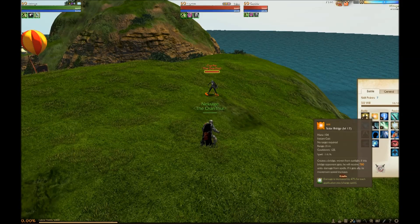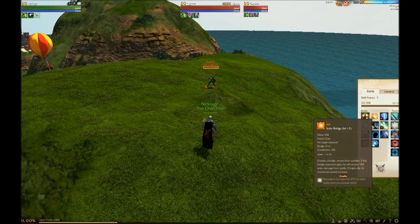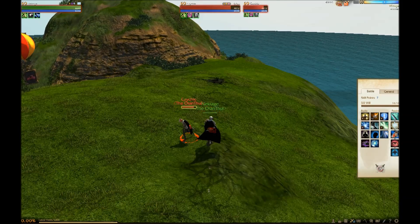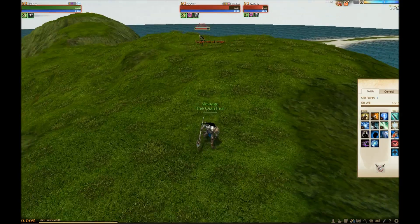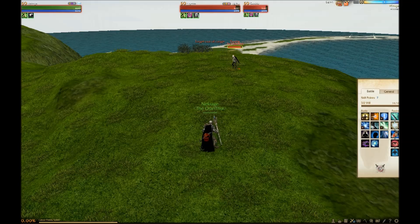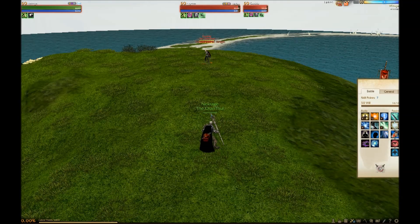That brings me to the second ability, Solar Bridge. It does damage in a straight line and makes you sprint faster. As you can see on the bottom, if you have a Charge Spirit, it does some extra damage. So I hit her and did some extra damage with the combo, and now I can sprint. You can go pretty fast, and it works on your allies as well, so you can help make them move faster to catch up to enemies or escape.